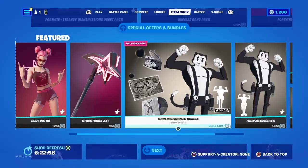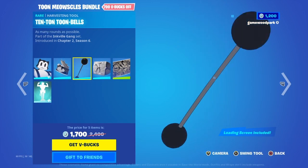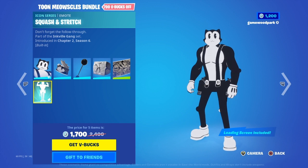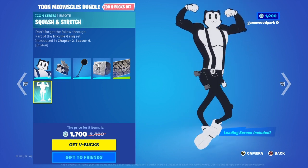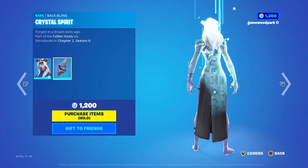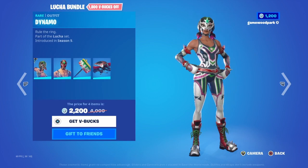Then we have the Tune Meowsicles bundle with Tune Meowsicles, Tina Can, Toon Bells, Drop In, Fantastic Cat, and Squatting Stretch, which is one of my favorite emotes in the game — the music is so good. Then we have Etherea with Haraq and Crystal Spirit, and the Crystalline Battle Wand.